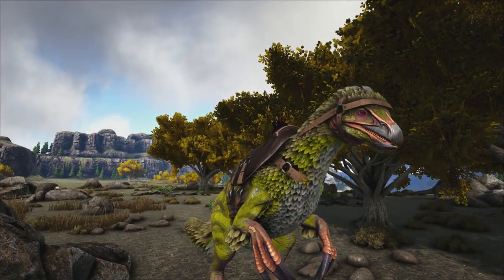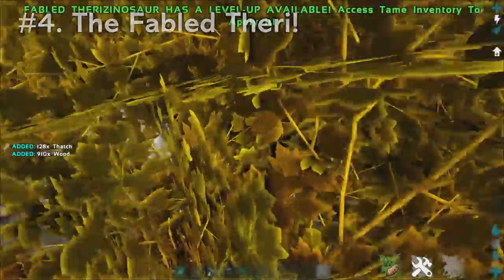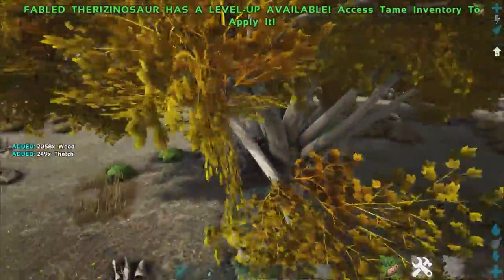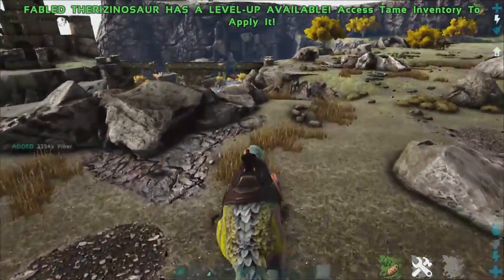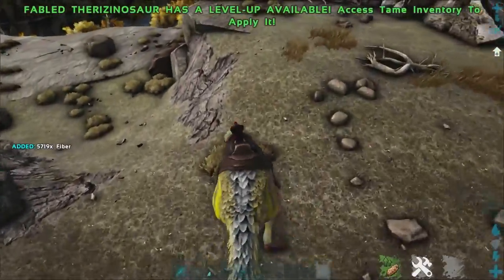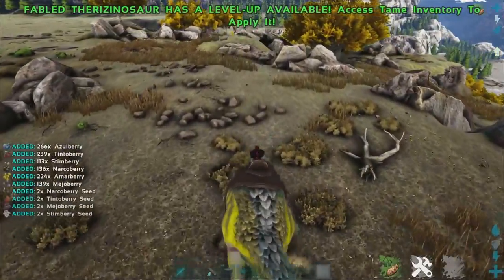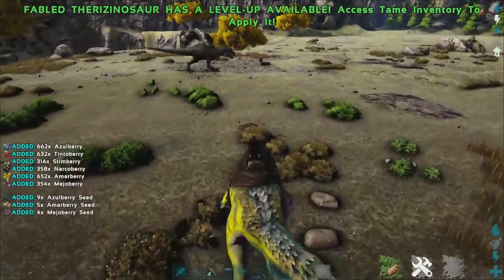Coming in at number 4, we have the Fabled Therry. As you can see, there's a little bit of a trend going on — pretty much because the Fabled creatures have their stats multiplied by a certain amount from the vanilla dinos. The Fabled Therry is an absolute machine, grabbing about 3,000 fiber in one little grab, which is absolutely phenomenal. He grabs plenty of wood, plenty of thatch, and his berry gathering skills are also pretty damn gnarly — look at him just shred through it.